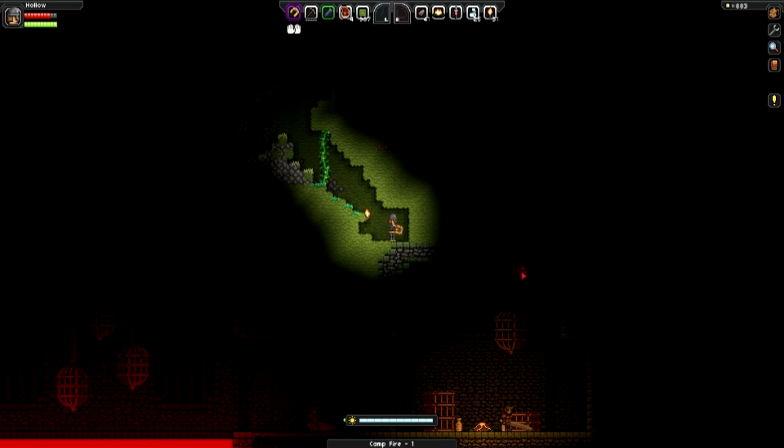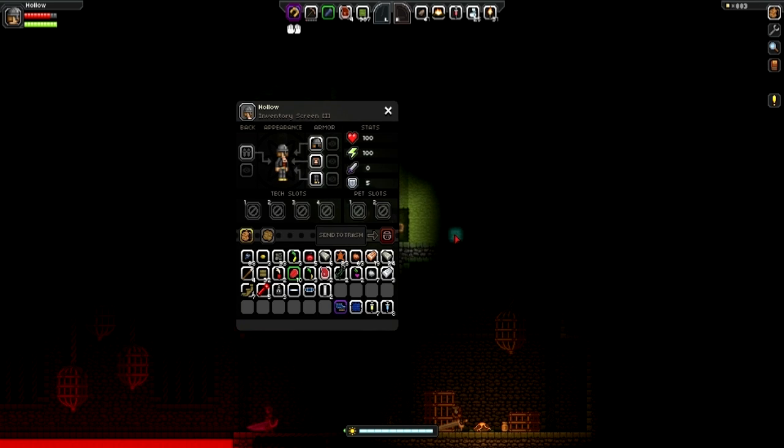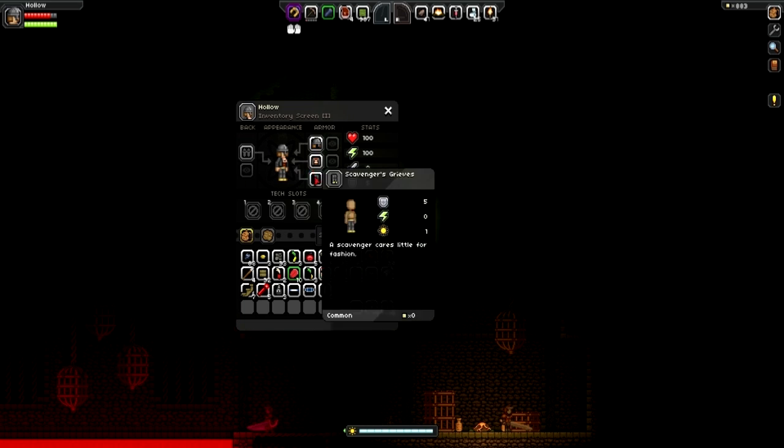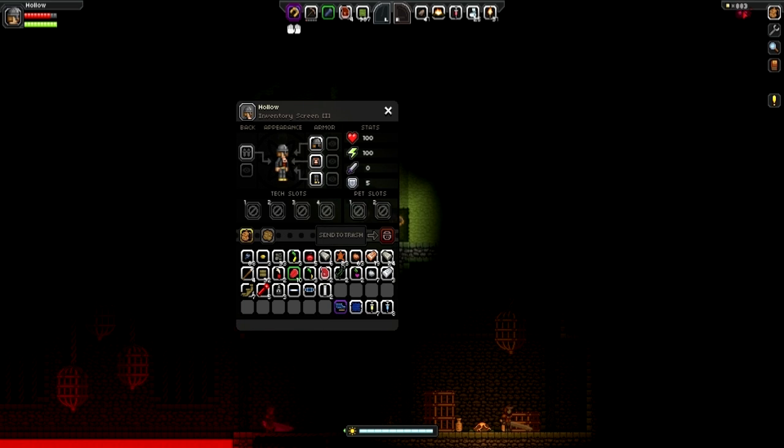Hey guys, welcome back to Starbound. This is just a short thing — I don't know whether this is gonna go in a different video or be a video on its own. I was just digging around on my planet and I'm in a lot better gear now. I'm in a knave's helm, a scavenger's greaves and a copper chest plate. I'm actually working on getting a scavenger's chest plate — I just need a thousand pixels. I've got 883 so I'm very, very close.